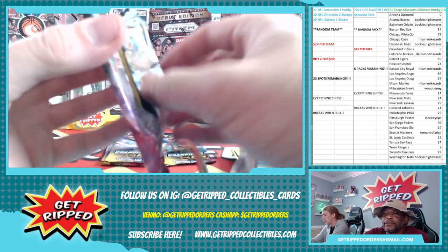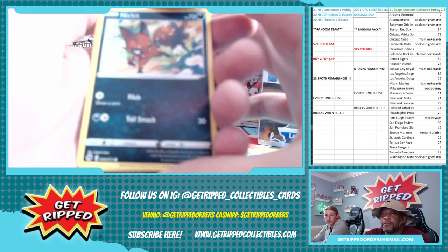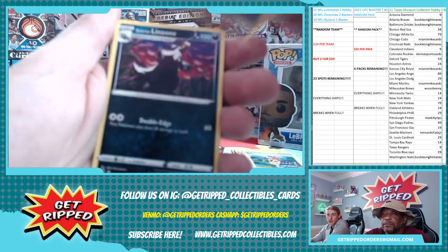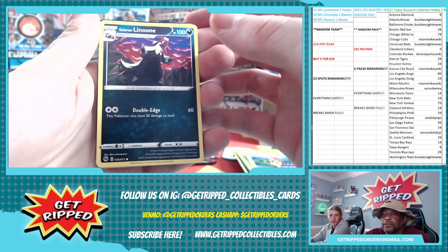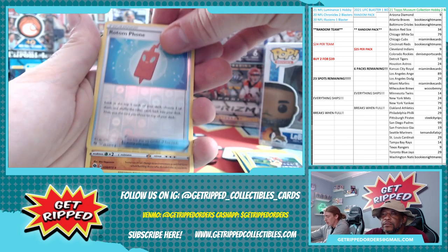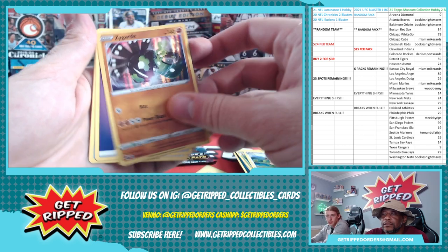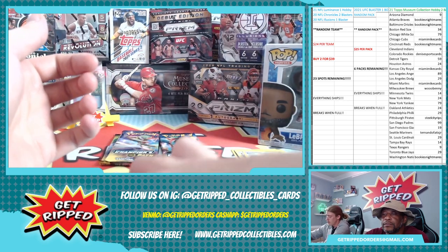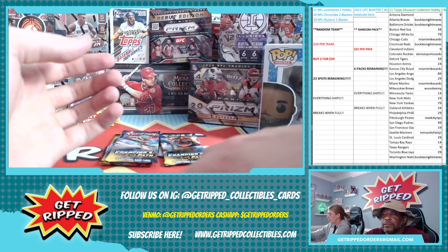Four packs left - guess the next V or VMAX in the chat for ten in credit. Make sure you get those entries in, don't want to miss it - it's free money! Reverse holo of Zygarde, another straight holo. Rotom Bike, Absol.